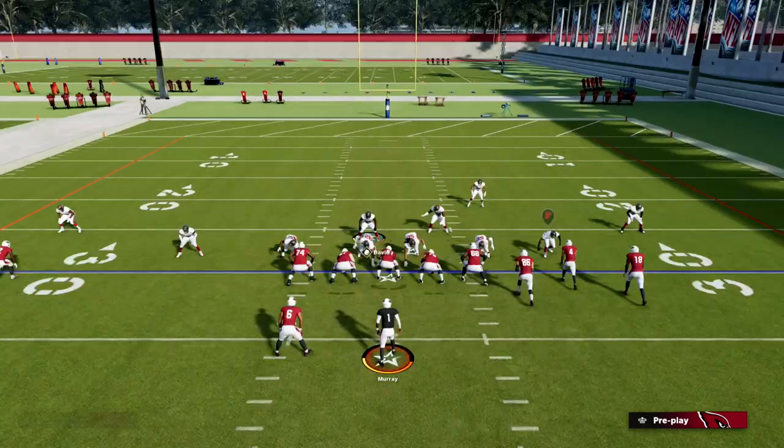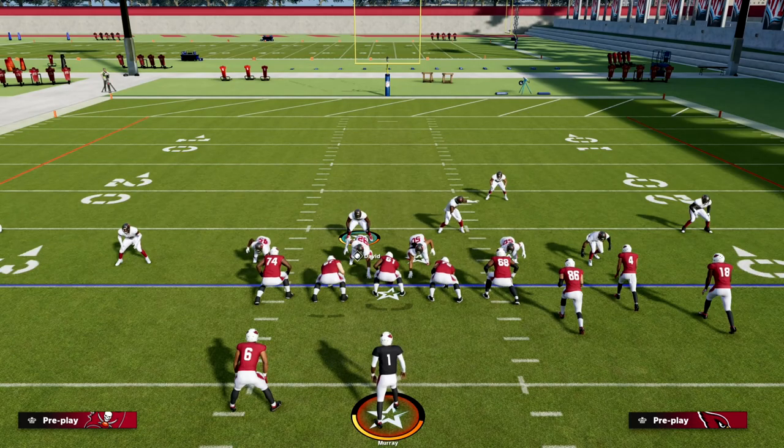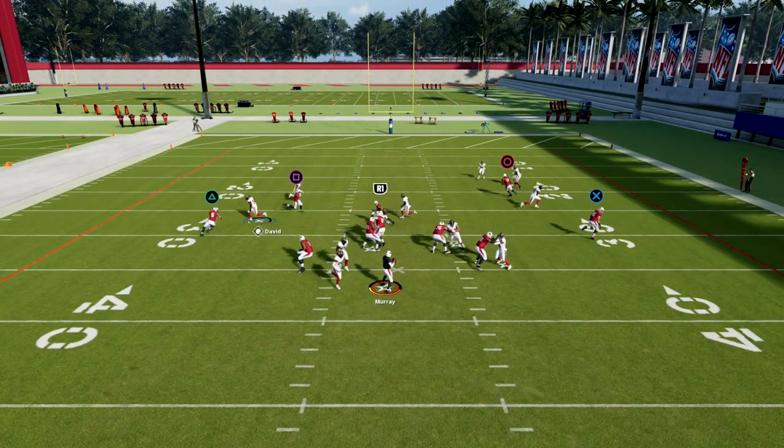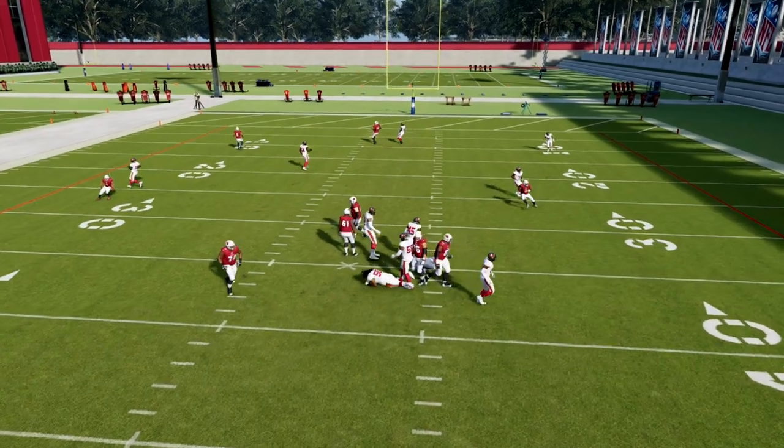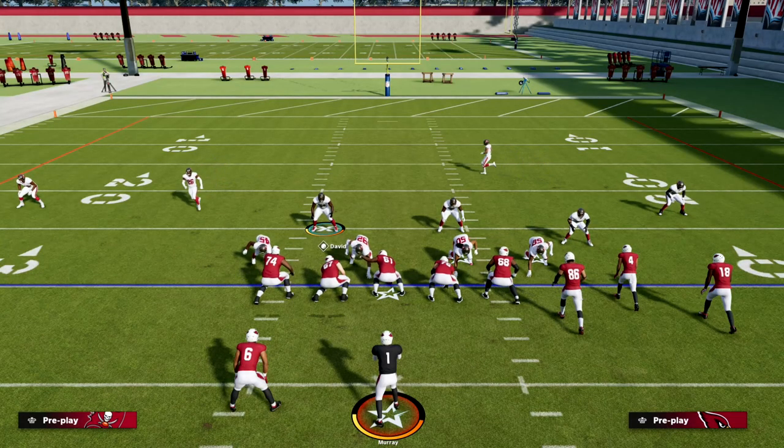If I want to send some pressure, this is a really simple defense to do that from. A lot of times, if they put the running back out, we just come over here — and you see how fast this five-man pressure gets home — and we're still getting some pretty good protection over the top.